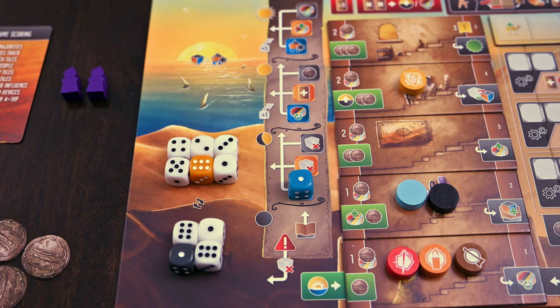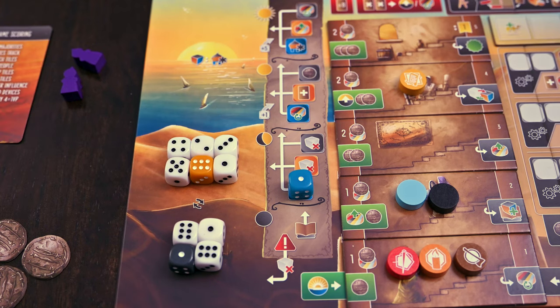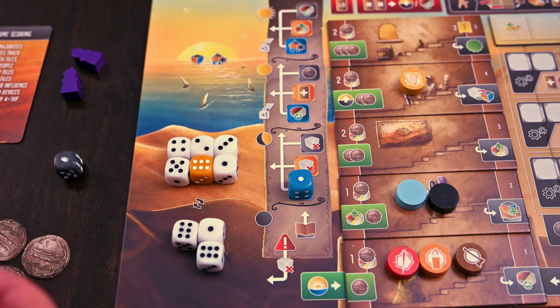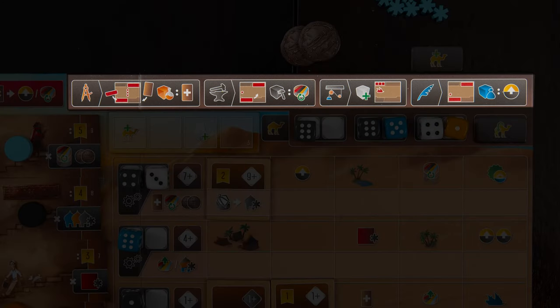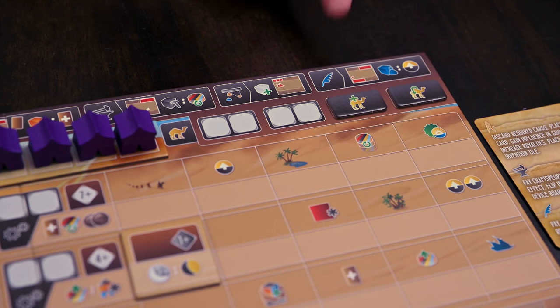Before we dive in, let's chat dice. Upon setting up you'll have dice in various sections of your player board. The dice in the ready, determined, and inspired sections are available to be used at any time, while the dice in the exhausted section may not be used unless they're brightened. Brightening is a common action that will allow you to move dice up through and out of the study and up different levels. Now let's go through the four core actions which can be seen on your player board. You can do all of these by placing dice on the camel spaces. At the start of the game you'll start with two, but as the game continues you'll be able to place up to four sets of dice by taking various actions.